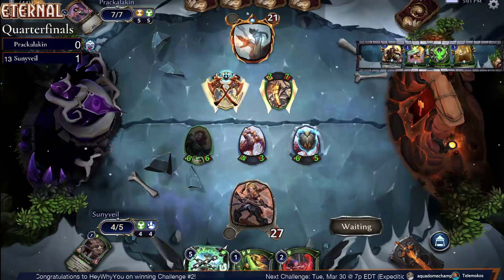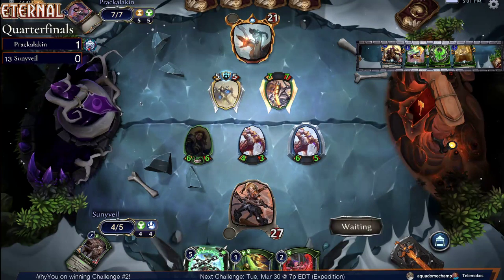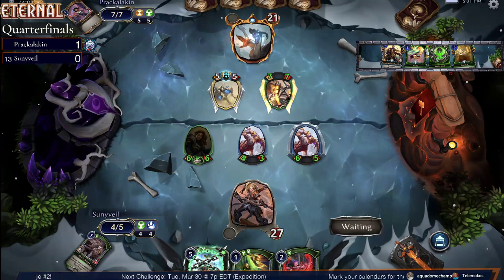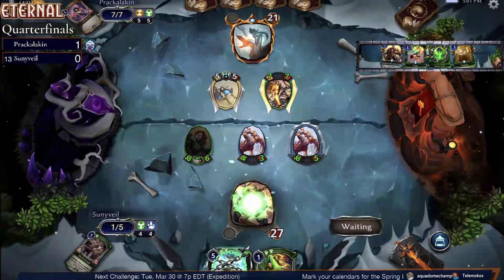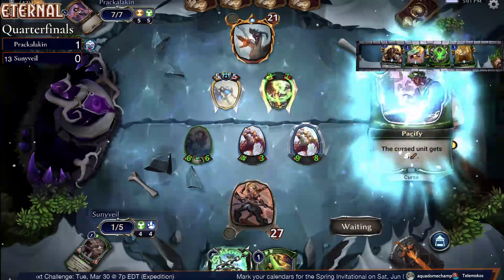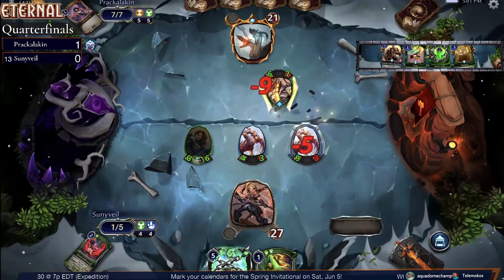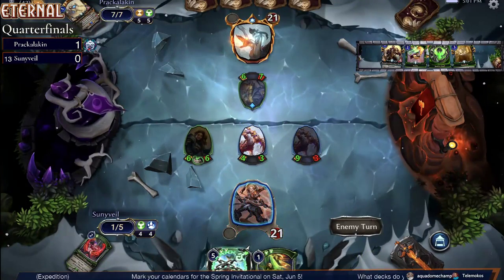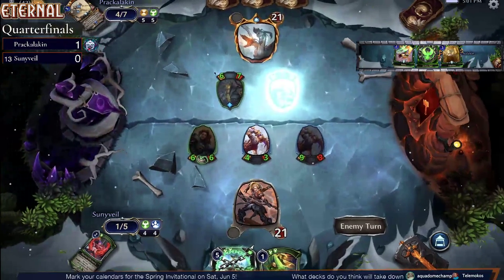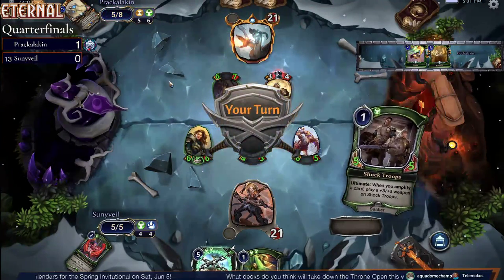I'm sorry — I gave the first game win to Sunnyvale, but Prackalacken won game one, didn't they? TCG Cthulhu moving on to round two against Avioin. So TCG Cthulhu will go up against the winner of this matchup of Prackalacken versus Sunnyvale.